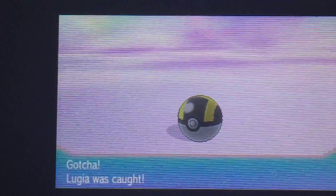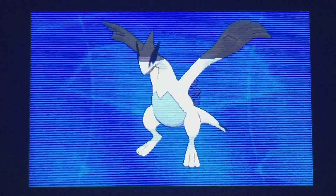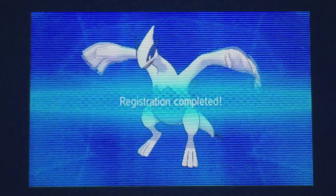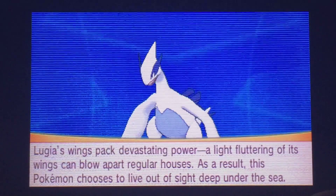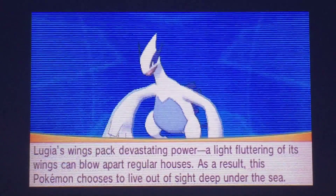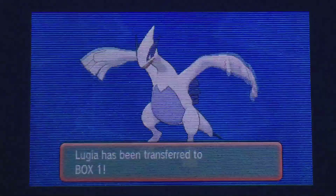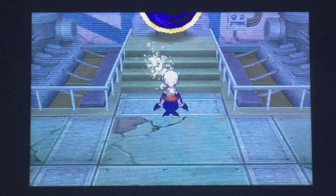We caught our Lugia — that's pretty awesome! Legendary Pokémon aren't that hard to catch, but some people may find it difficult. The Pokédex entry says: 'Lugia's wings pack devastating power — a light fluttering from its wing can blow apart regular houses. As a result, this Pokémon chooses to live outside, deep under the sea.' I won't give it a nickname. Thanks for watching — that's how you catch Lugia!